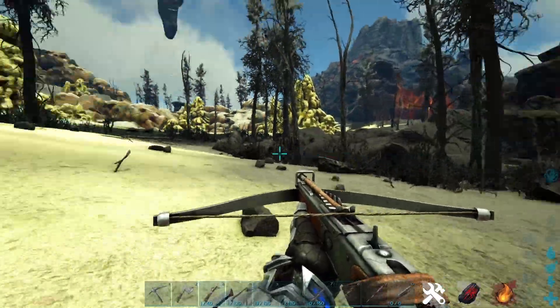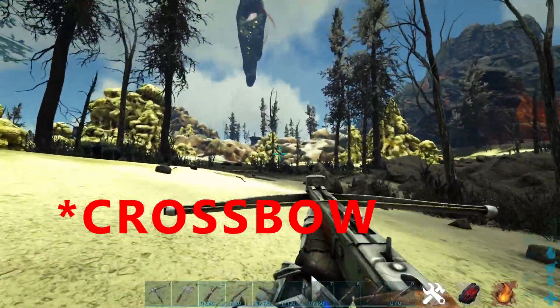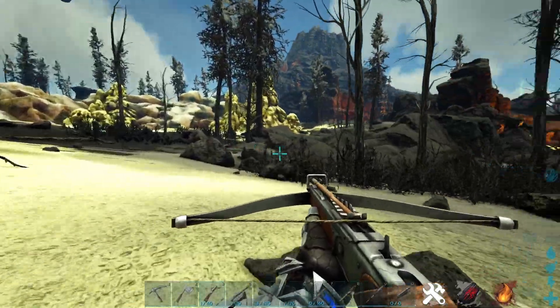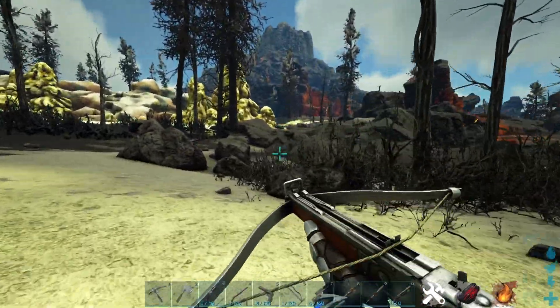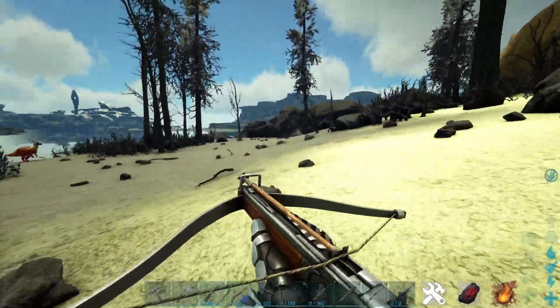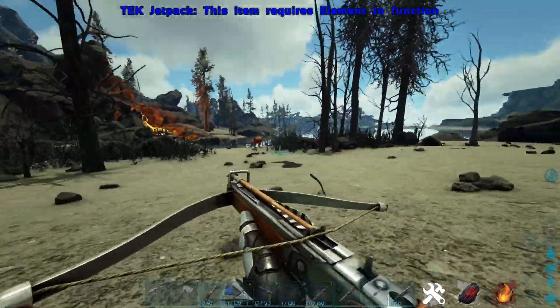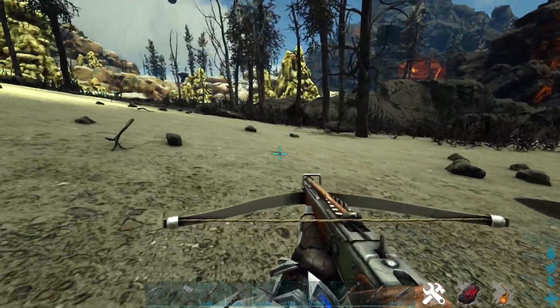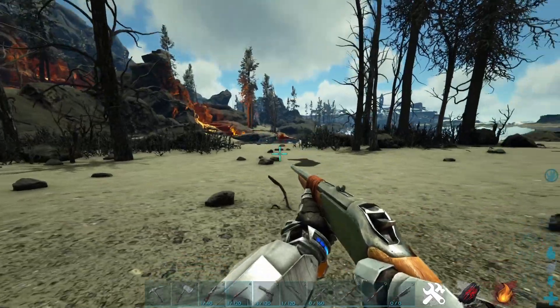For our first actual real weapon in the game, at number seven comes the slingshot. The slingshot is very versatile and a big upgrade over the basic primitive bow. It can fire normal stone arrows like I'm using here, tranq arrows to knock out creatures, or flaming arrows for a bit of extra damage after you've shot your creature.